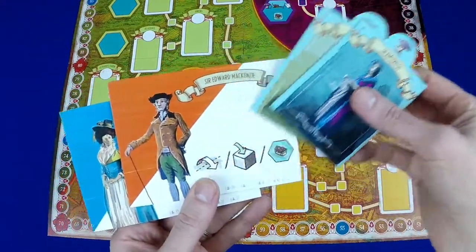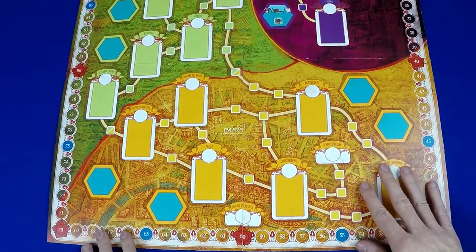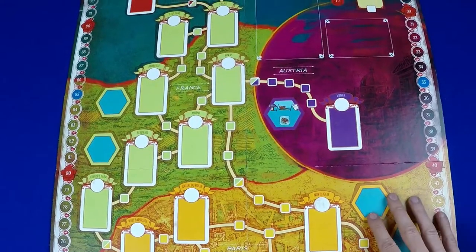Now I know this is just a prototype but Ian O'Toole did a great job with the art. He also did the art for Lisboa, another game published by Eagle Griffin. The regions on the board are clearly defined and the design is well laid out.